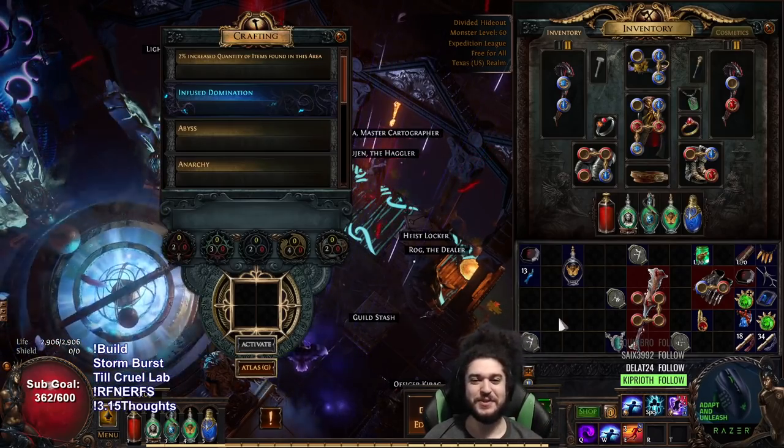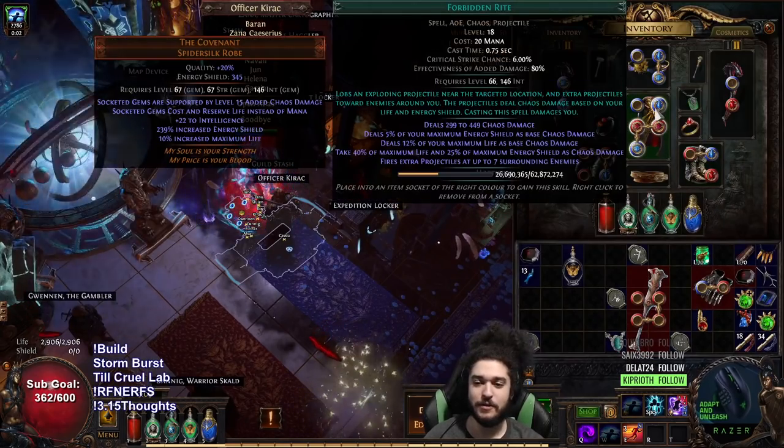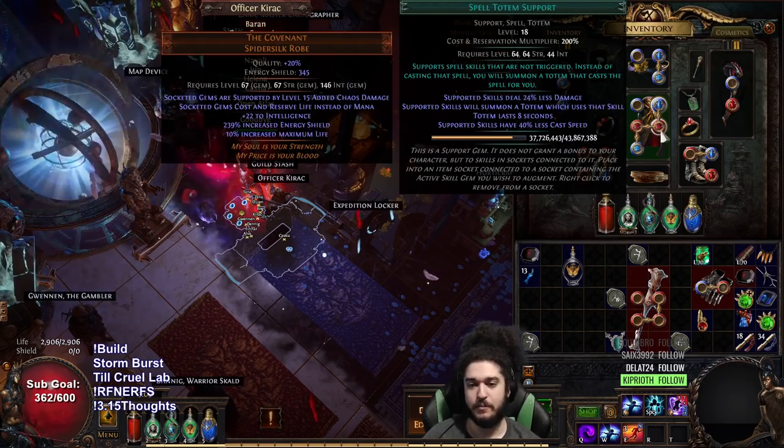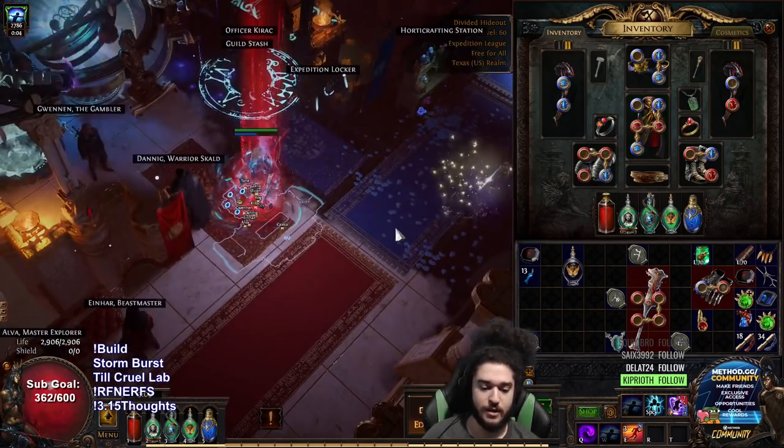Hey, welcome everybody. Today I wanted to give you guys my day one Forbidden Rite Hierophant totem progress. We've got level 18 gems rocking Forbidden Rite, Spell Totem, Multi-totem, Controlled Destruction.